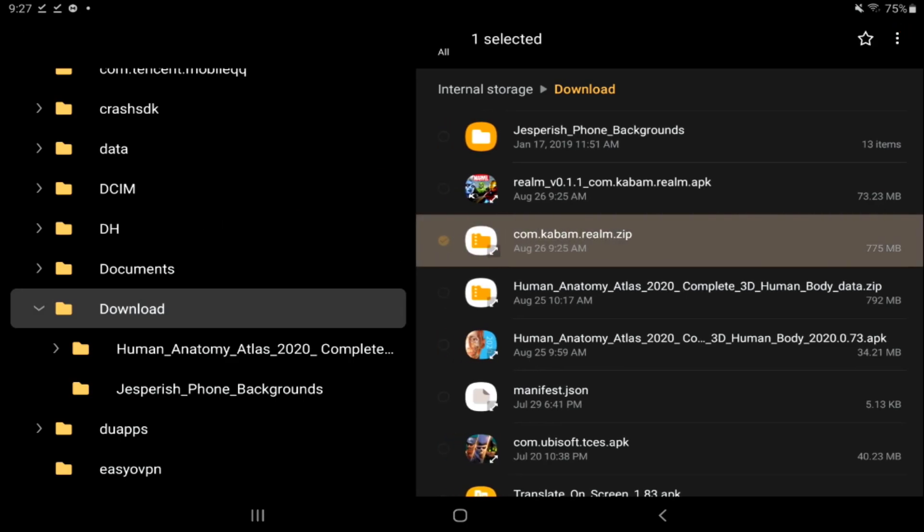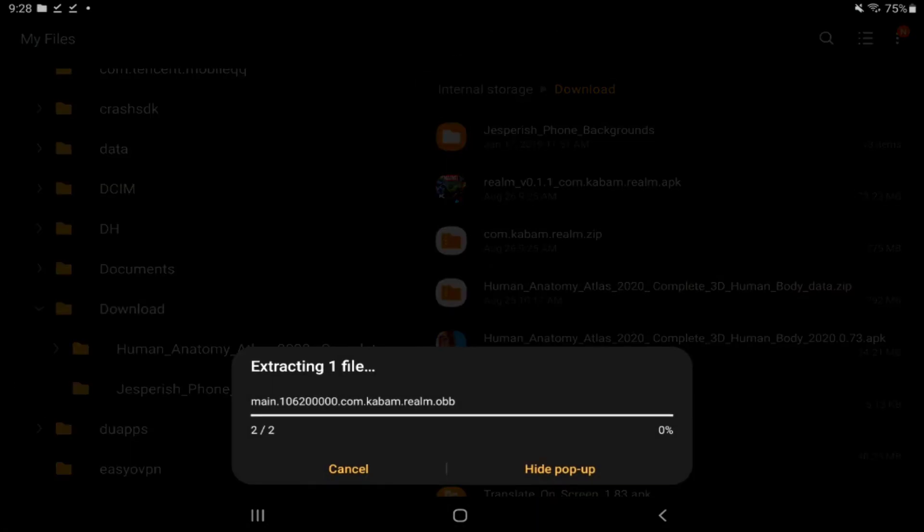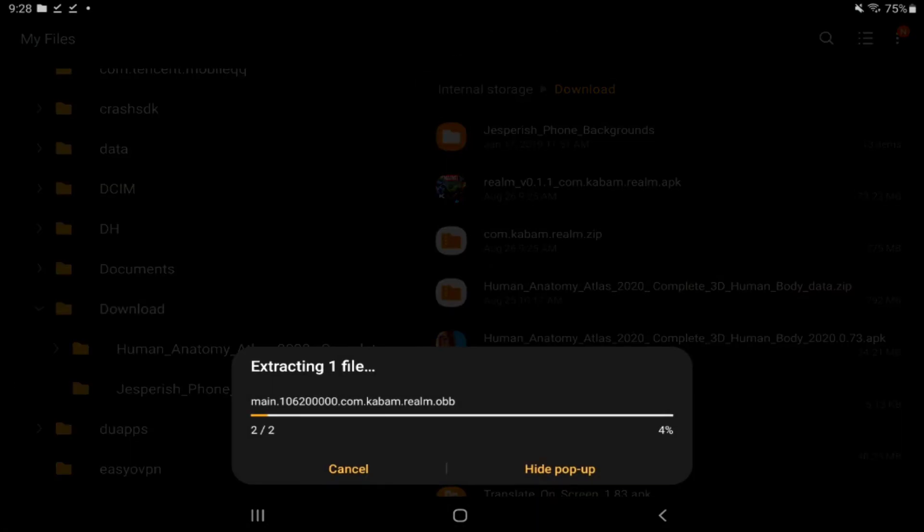Long click the zip file, then hit the three dots and hit Extract — just extract it right there into that same folder. It's going to go right into the Downloads folder. I'm going to speed this up here.